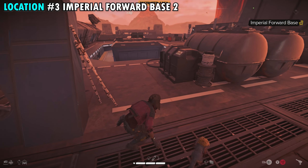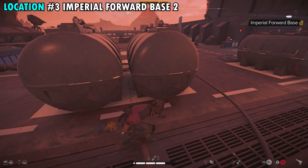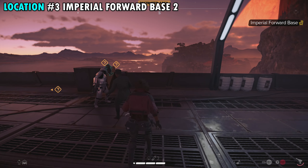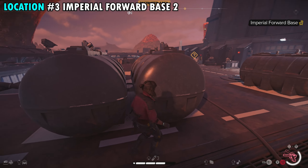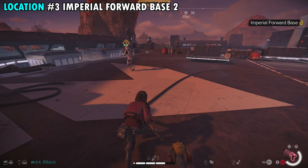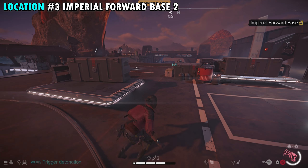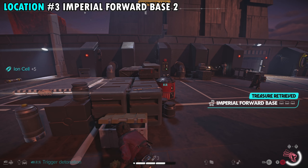Once you make it over here around the corner, look out for a couple enemies — a couple soldiers just walking around patrolling this area. Where those guys are in front of us, there's going to be another container that we need to get to. It's easier to just take your time and take out the two enemies patrolling the area. Once we take these guys out, we're going to have one more trooper guarding the door who's probably going to get alerted. Take him out if you want, or just sneak by him. Then run all the way over here and you're going to see the container right in the middle — open it up for our second treasure here in the base.